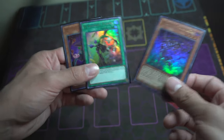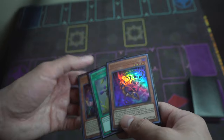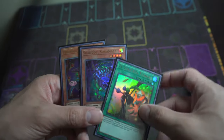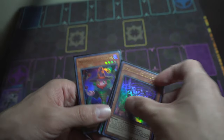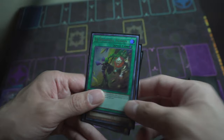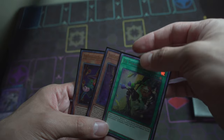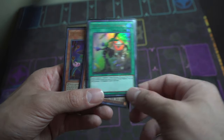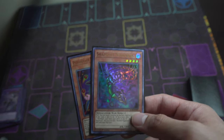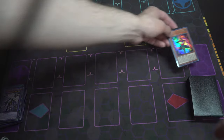Let's get started with the most basic yet powerful combo — a three-card combo involving El Shaddoll Fusion, or any Shaddoll Fusion really, Squamata, and Damage Juggler, or any clown package — Trick Clown as well. So first we're going to activate El Shaddoll Fusion and fuse Squamata and Damage Juggler.